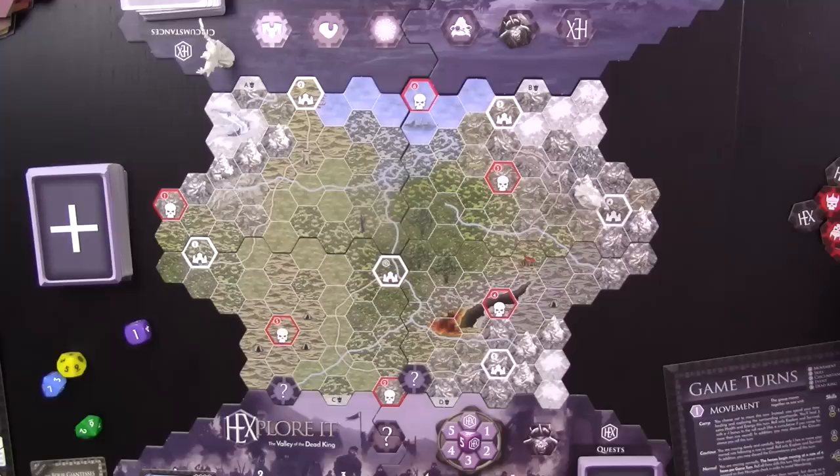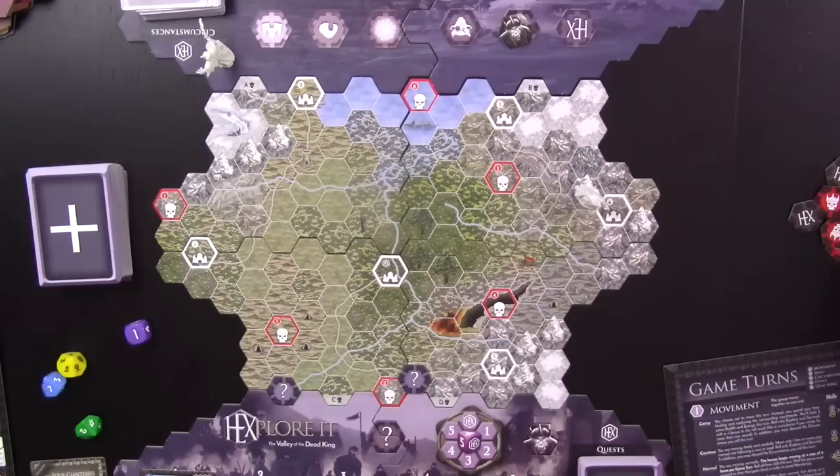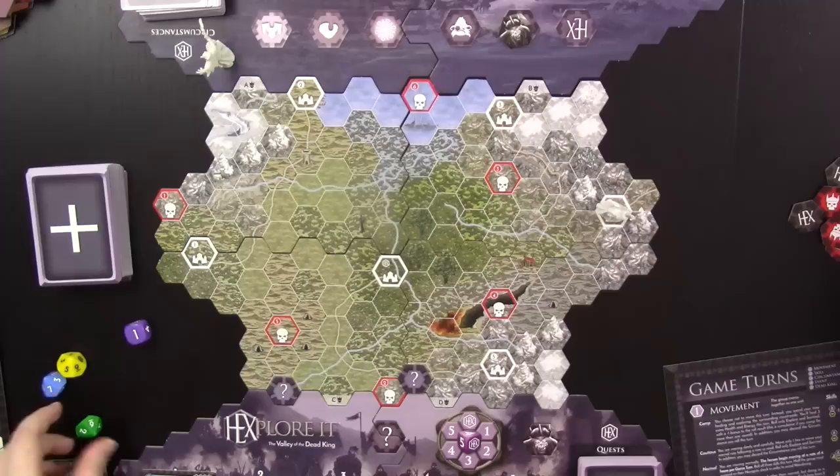We replace the circumstance card with something new and roll for the dead king — he needed a four, five, or six this time but didn't make it. His arrival is inevitable, but we're enjoying this peaceful time before he comes.